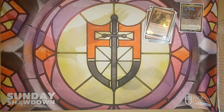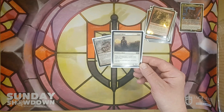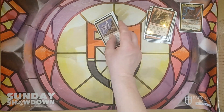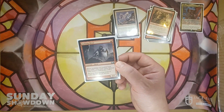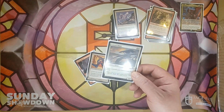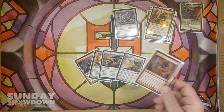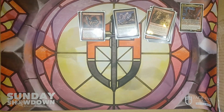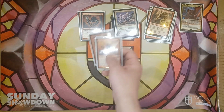We've also got some other combat tricks. Sidewinder gives all of our Slivers Flanking. Sentinel Sliver gives them all Vigilance. Essence Sliver gives them all Lifelink. Striking Sliver, Talon Sliver, and Lancer Sliver give them all First Strike. And then Bone Scythe and Fury Sliver give them all Double Strike. Heart Sliver and Blur Sliver are our Haste enablers. So we're focusing very heavily on combat with all of that.